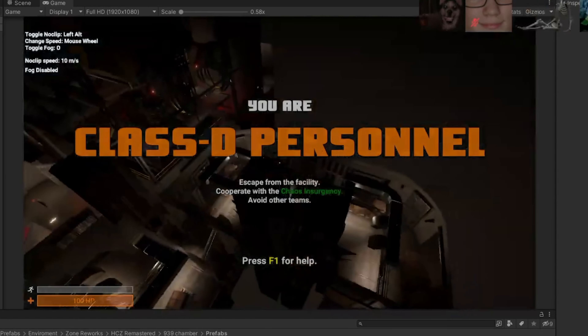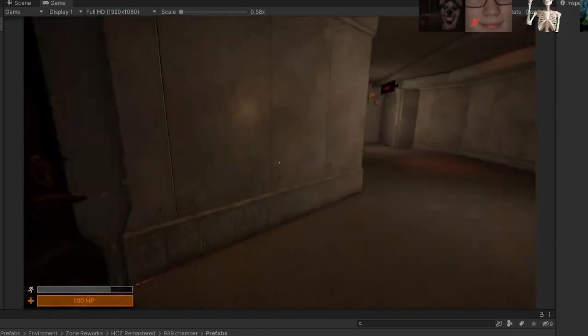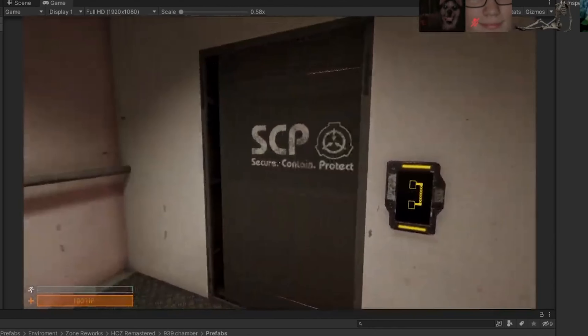Did you guys see the magnets that are holding up the little piece of paper? It's sick. You got little whiteboard magnets — it's awesome. It's got the little flamingo logos on it, it's sick.